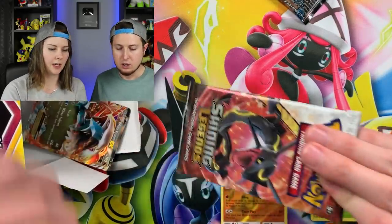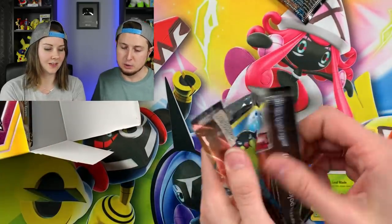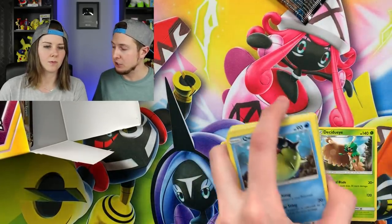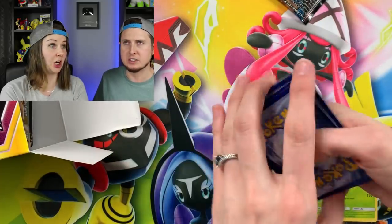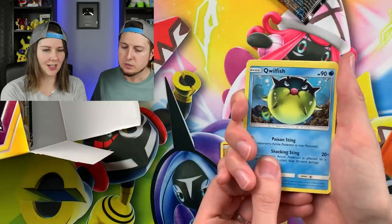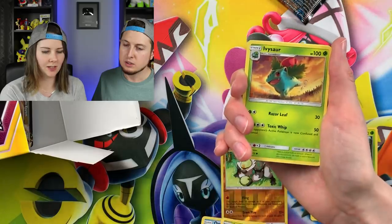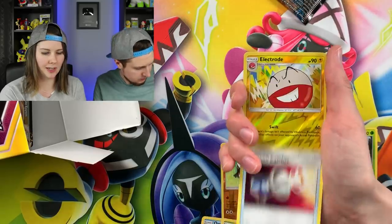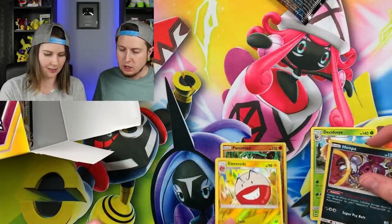The second pack is Shining Legends, which is exciting because you can't buy individual Shining Legends packs anymore. Marie pulls a Qwilfish, Zorua, Plusle, Bulbasaur, Ivysaur, energy, Spiritomb, Super Scoop Up, Pokemon Catcher, Electrode, and a Hoopa holo - she'll take it! Nate reminds viewers to grab the code cards shown in every video.